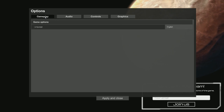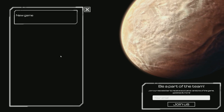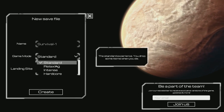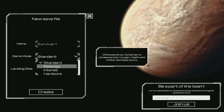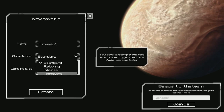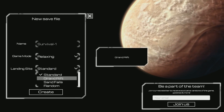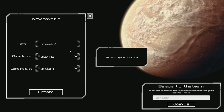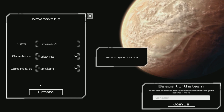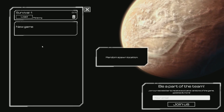I'll keep the music as it is for now. Let's just play it — new game. There's a survival game mode: standard, relaxing, and arcade. So relaxing for now because I don't know anything about this game. Landing site: Grand Rift. I'll put the spawn location at random.